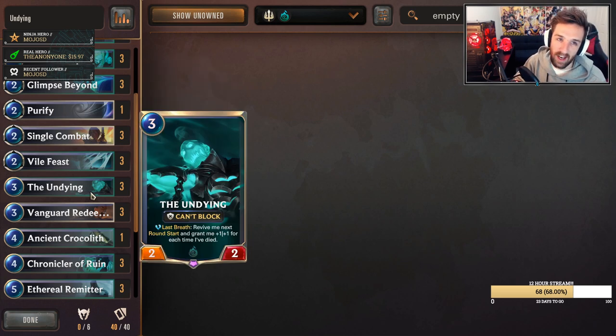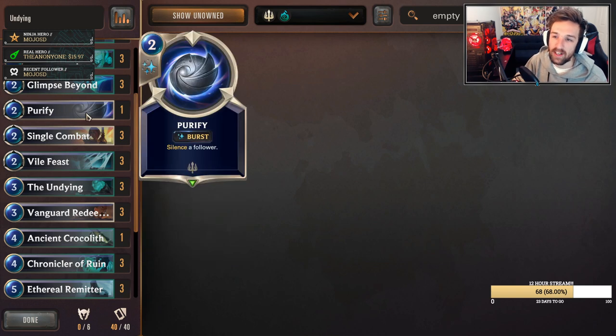Single Combat also helps with units that can't block to protect your face at times if needed. Purify as a one-of — you're going to see in the games ahead that this Purify found tremendous value. It's really good at abusing certain deck archetypes, especially against people running Unyielding Spirit that aren't placing it onto their Fiora. This card is really useful dealing with Elusive as well, and cards like Purify fitting into this Demacia deck can definitely be achievable.